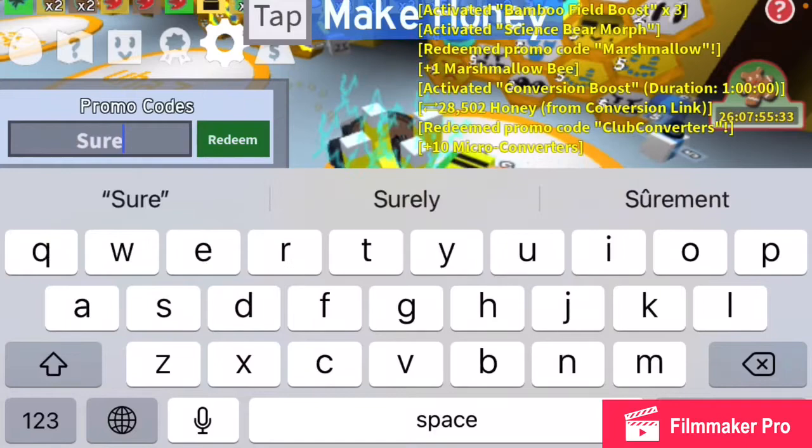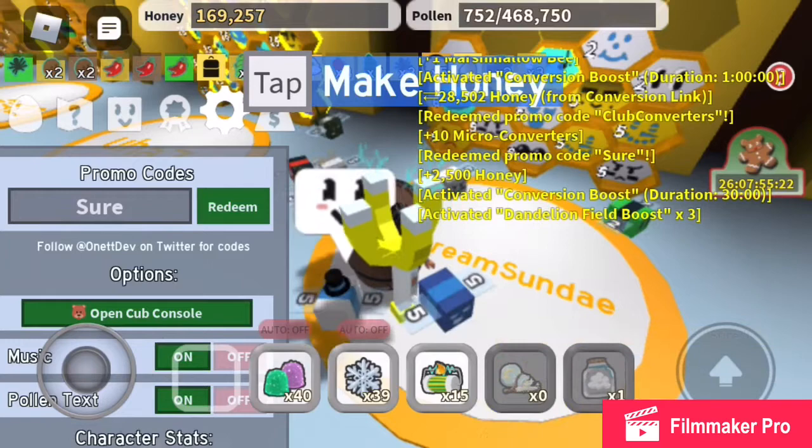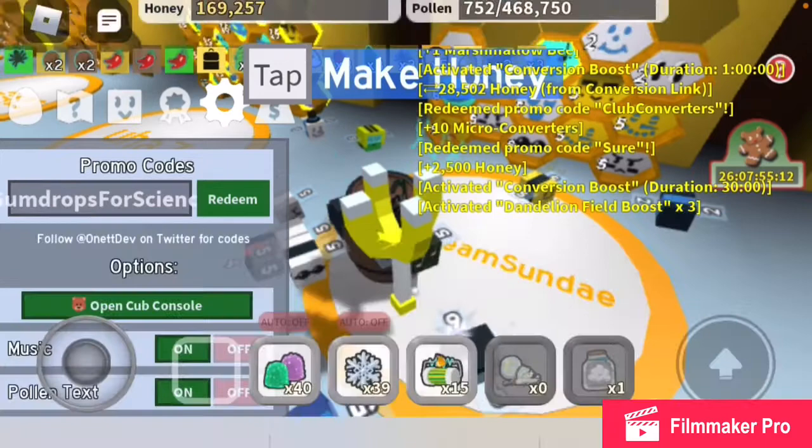The code 'Shore' — literally just Shore. I got 2,500 honey, a conversion boost, and a dandelion field boost. Pretty darn good.